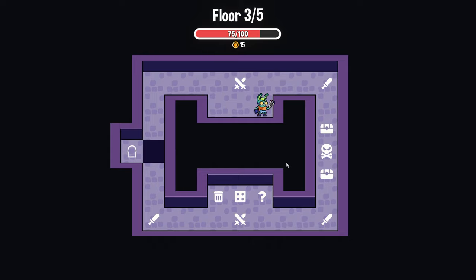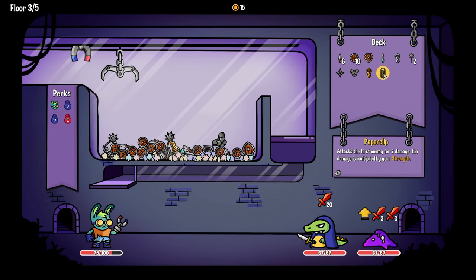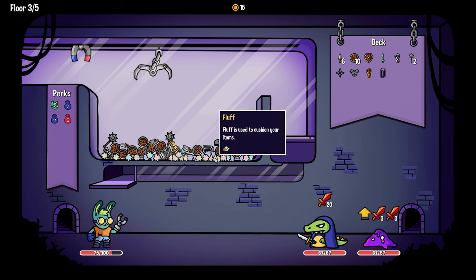It just contains a paper clip. What does a paper clip do? Let me see my inventory. 'Paper clip — attacks the first enemy for two damage. The damage is multiplied by your strength.' It is metal — okay, that's all that matters.